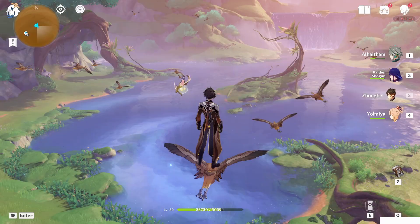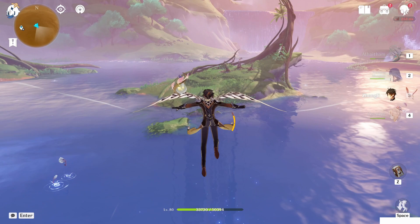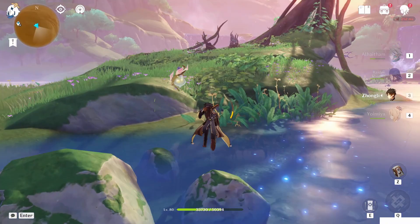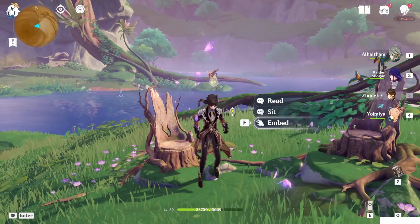If you go to the center of the lake in the Eternal Oasis, you will notice that there are 3 chairs. You can read them, sit on them, or embed something into them. You need to find those items to embed. There are 3 symbols in total you can find in the Eternal Oasis.